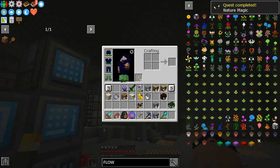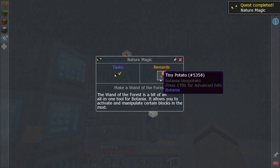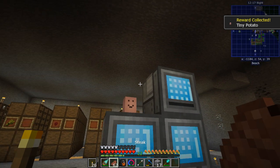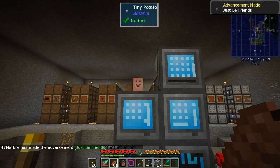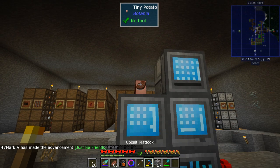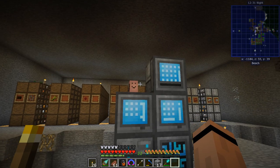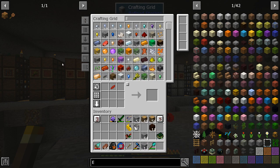I'll use red flowers - two of those, clear those out - you can put any colors you want in here. There's the red wand, we completed that quest, and we get Tiny Potato! I love Tiny Potato so much. You can have some food - steak does stack. Okay, let's get rid of that stuff.